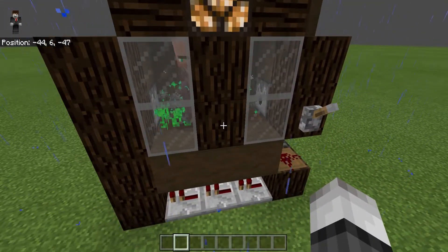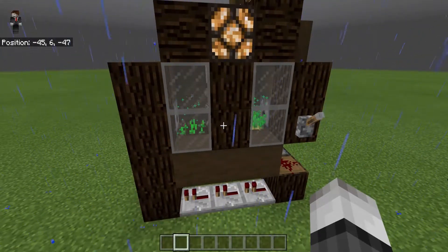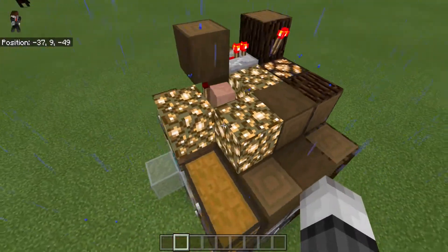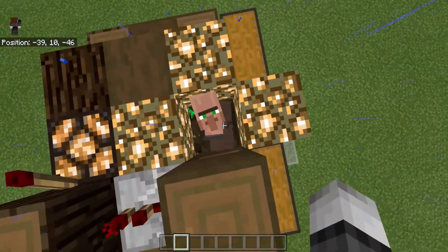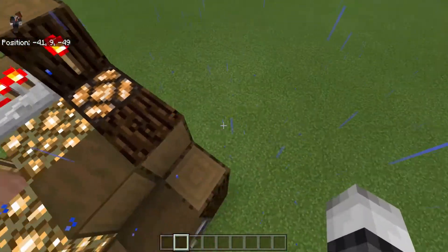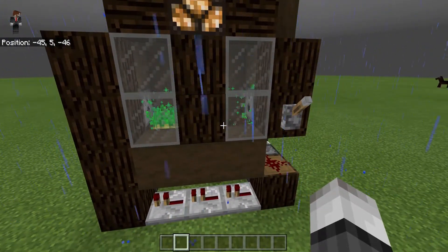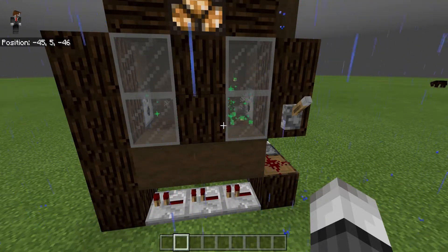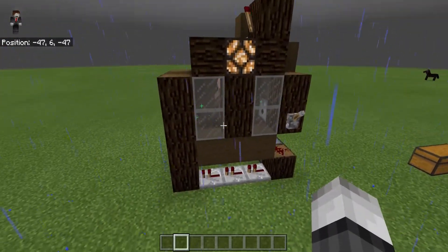Another interesting fact I found out about villagers in Bedrock is they only have one inventory slot — they can only hold 64 items. So we have to do a bit of trickery here, and we also have to occasionally empty out his inventory with another villager. We also have to keep his inventory full by letting him pick up more potatoes than he needs so that he'll eventually empty them out as he goes.